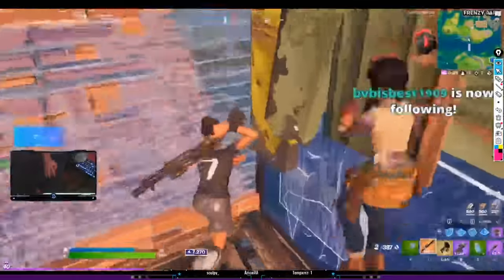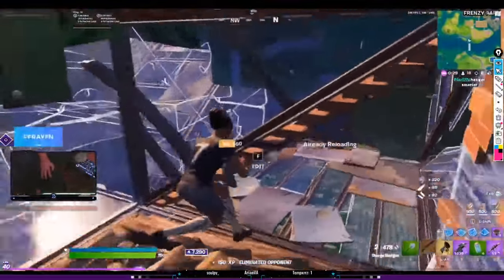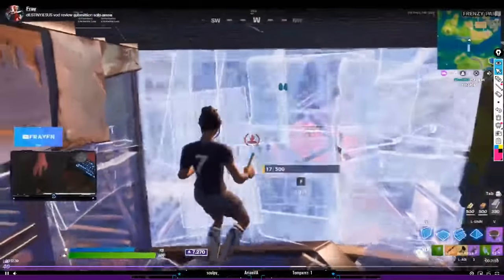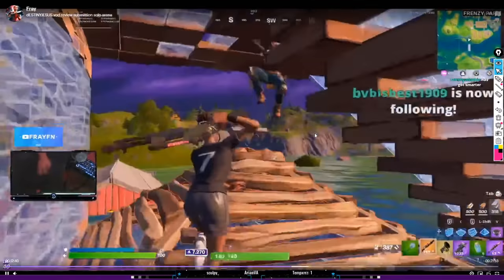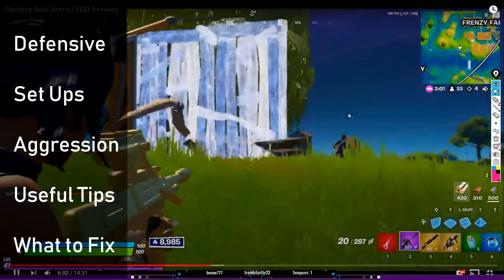Nice. Boxed like a fish — that was really clean. You see when he gets this back wall on the guy, right? He gets this wall here and then edits through it, goes straight through, gets all these side walls on the guy and then traps him. That's really nice.